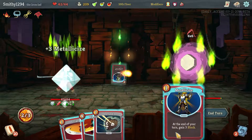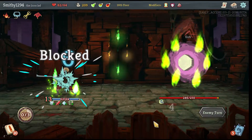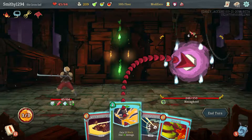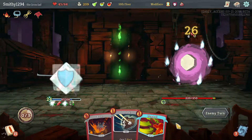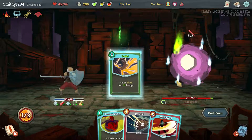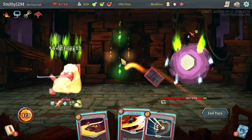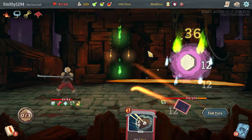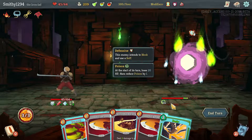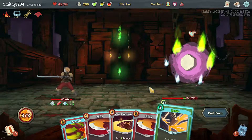There's a lot of damage incoming so I'm going to block most of it - we've got more block for every other turn. As much as I want to make you Vulnerable, that is a smarter option. Keep poisoning you - definitely do a little Flex, and then Whirlwind doing 14 damage twice which is very nice.